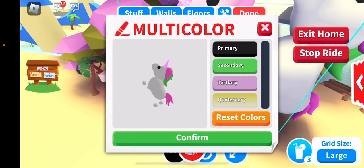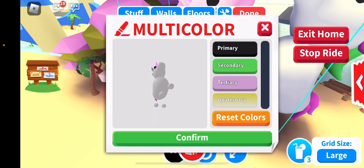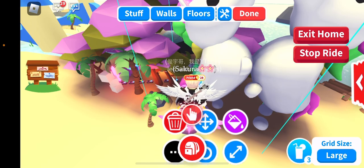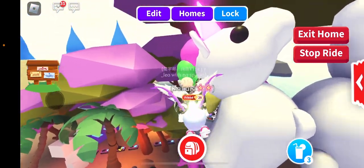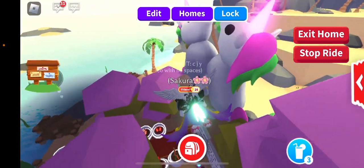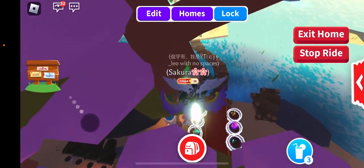You can choose to reset the color back to normal, then hit confirm, and then you can re-color everything again. That's really cool about the new update — I really enjoy it because then you could actually color anything you want.